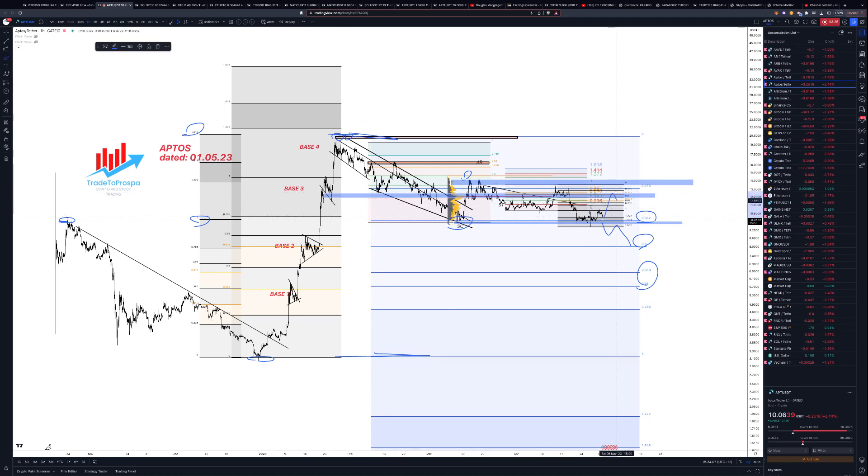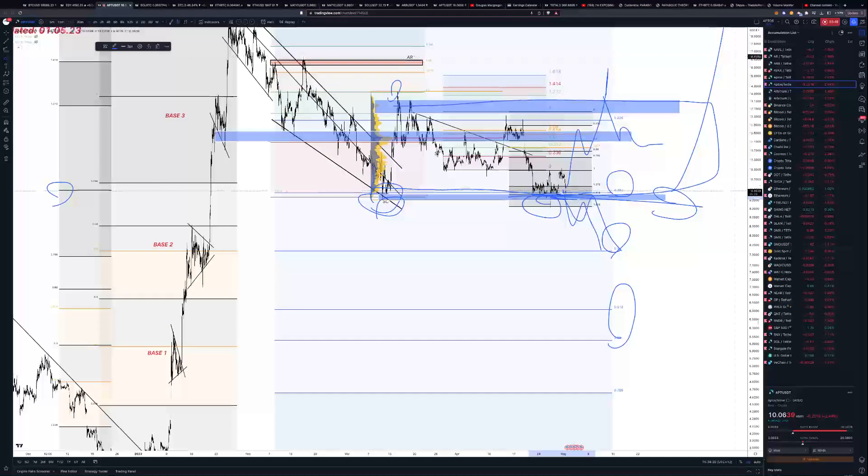If this was to break up and go like that, I would be looking at this as accumulation — selling climax, secondary test, maybe even a spring here, and then back up. That might just be our range, but I don't think that's going to be the case. I think it's going to come down further, though probably not immediately from here.